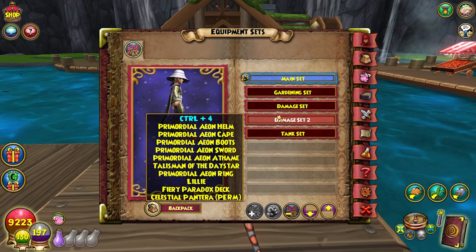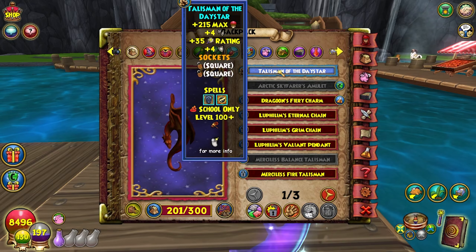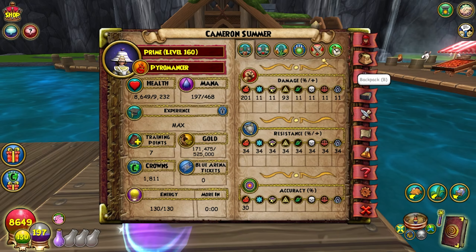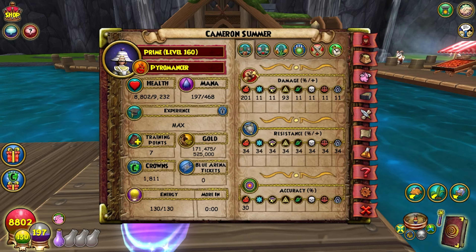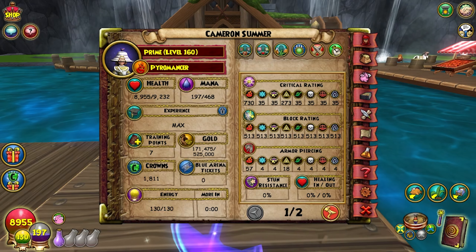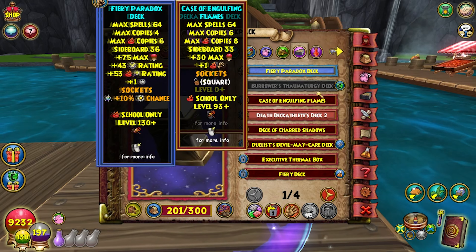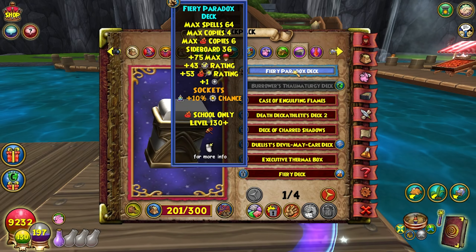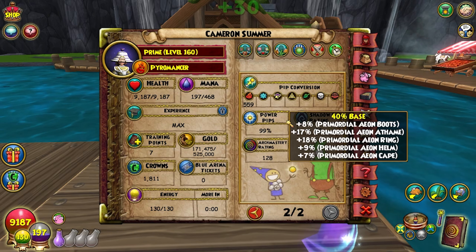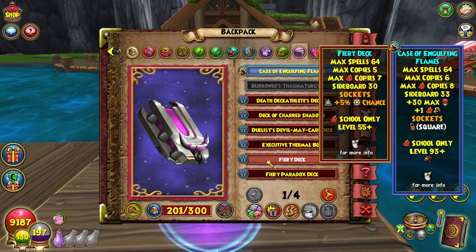Next up we have a kind of free-to-play setup — this one is full Aeon. I have the Darkmore Amulet, the same pet, and a Paradox deck. Looking at 200 damage, shorter resist at 30 accuracy — still can't fizzle — and 57 pierce, so a little bit more pierce and more block too. The pips are at 109, which is kind of an issue; if you want to you can switch your deck out since you'll be at 99 pips. That 1% can always screw you up — you know how KI is with their RNG.